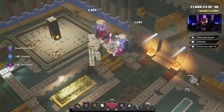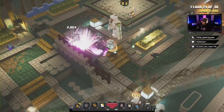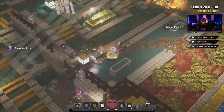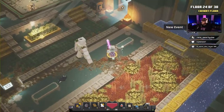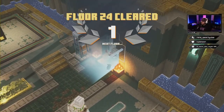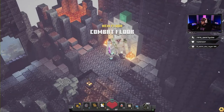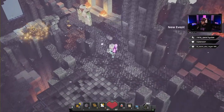Super easy once again. Let's get this little levitate guy. Floor 24 completed — we're just flying through this. We're gonna take nothing, just keep going enchant points all the way for the rest of the whole thing.